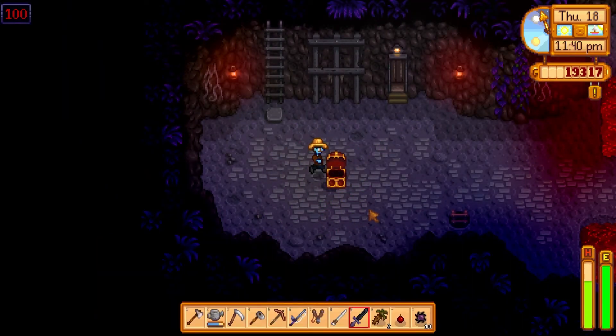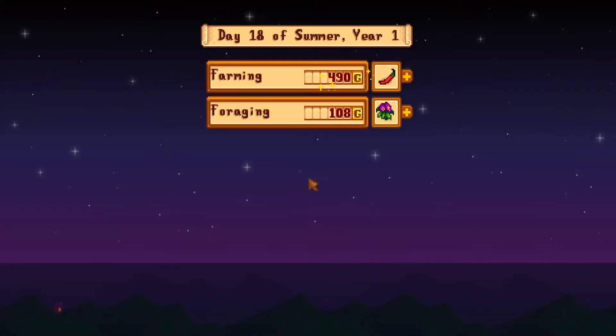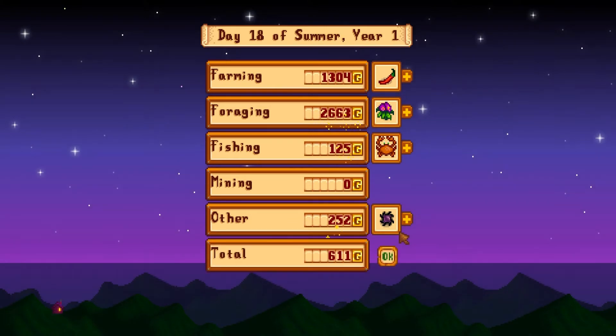A lot of firsts for me in this particular run. You found a star drop — it reminds you of mead. We make almost 5,000 gold there. That's a good one.